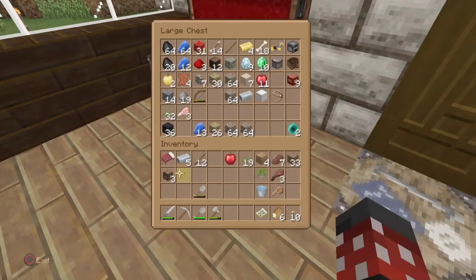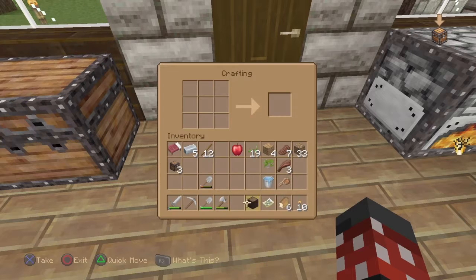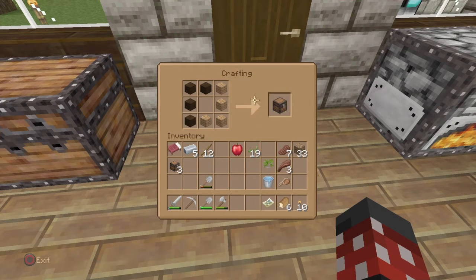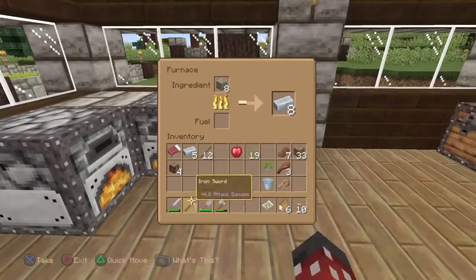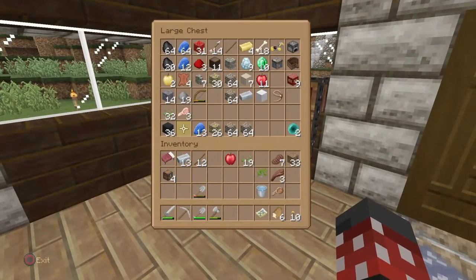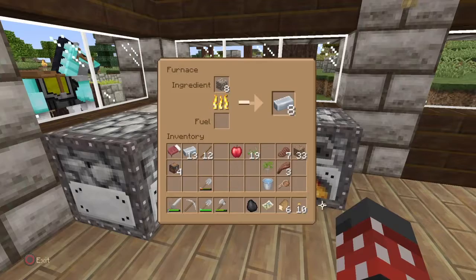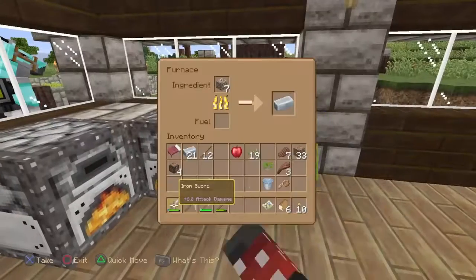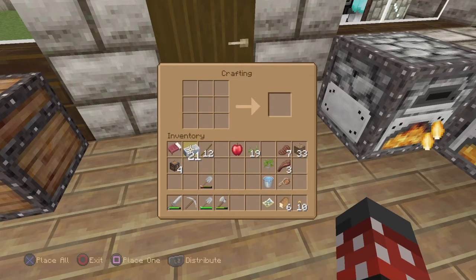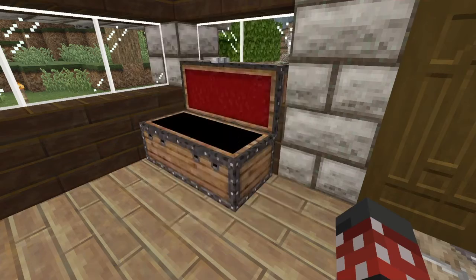We need one more — grab this piece of wood. One good thing about classic crafting is you can mix wood types — I don't believe you can do that in automatic crafting. Is this iron done? We're also gonna need four hoppers, and we need chests for hoppers too. My controller has been acting up — maybe I need a new controller.